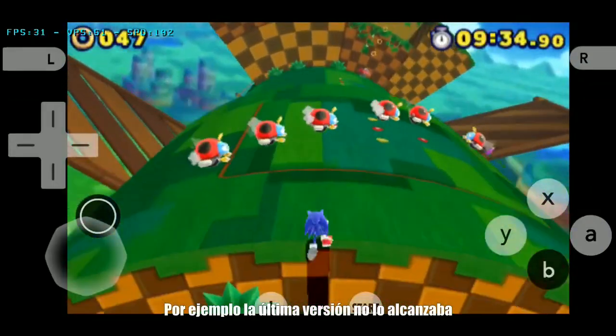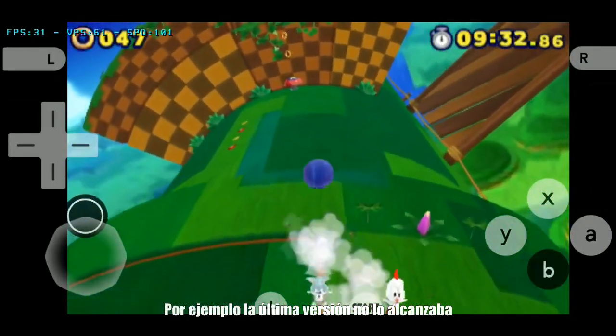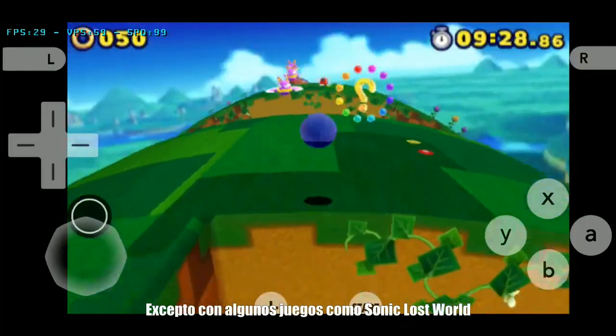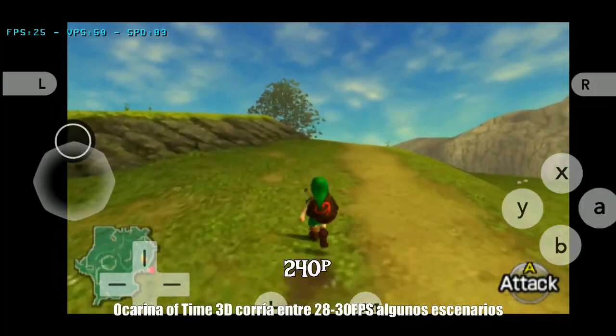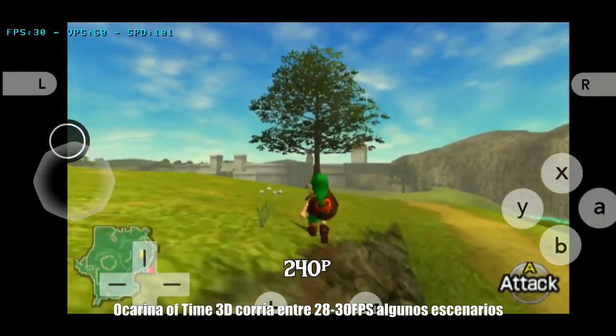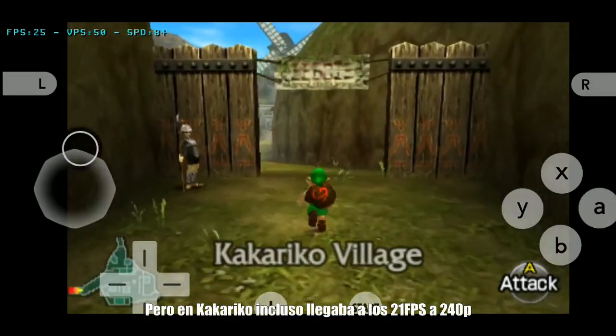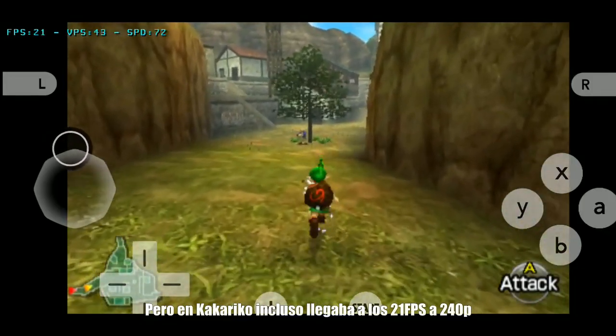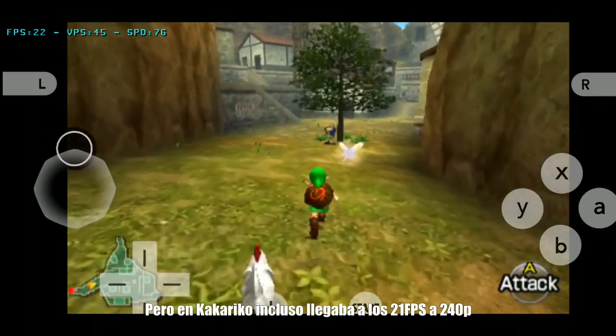For example, the last version couldn't reach full speed, except with some games like Sonic Lost World. Ocarina of Time 3D was running between 28-30 fps in some stages, but in Kakariko Village you get 25, 23, or even 21 fps at 240p.